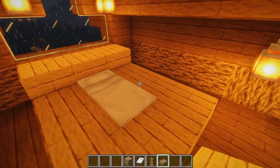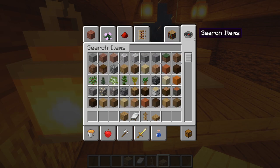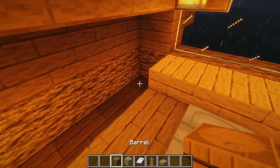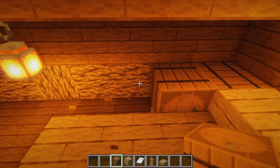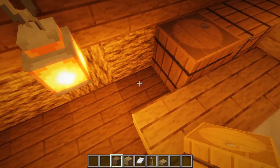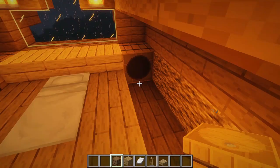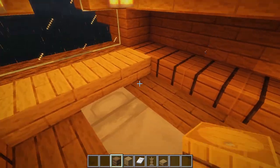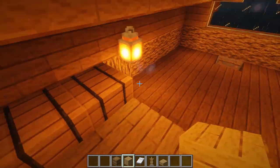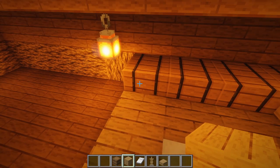Considering you will be the king of the castle, you want a nice area to live in. To utilise the space as best as possible, grab some barrels and place them all the way across on each side of the bed. This adds to the design while also keeping things efficient — you can store whatever you want in the barrels instead of having double chests going throughout.